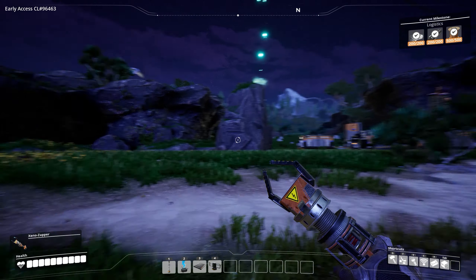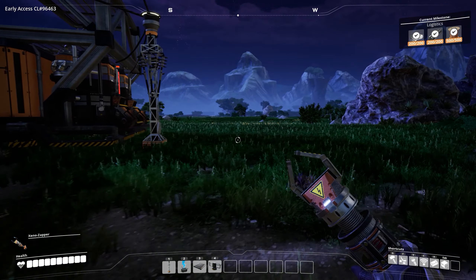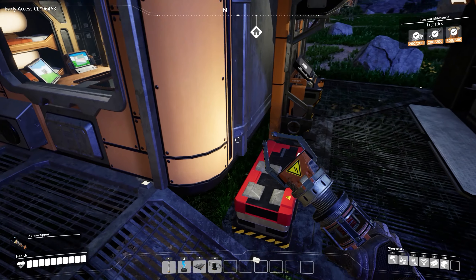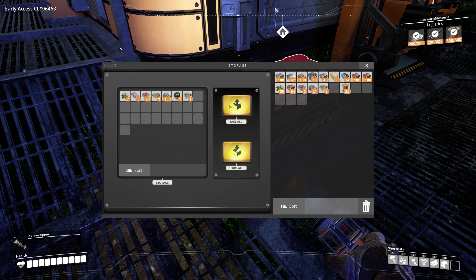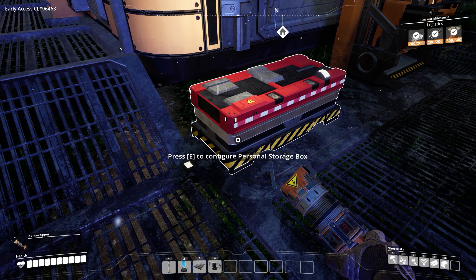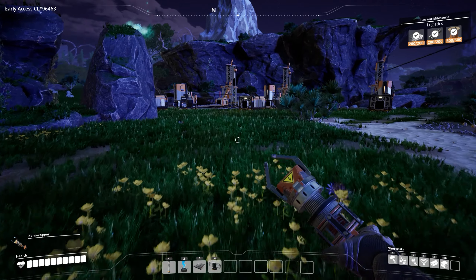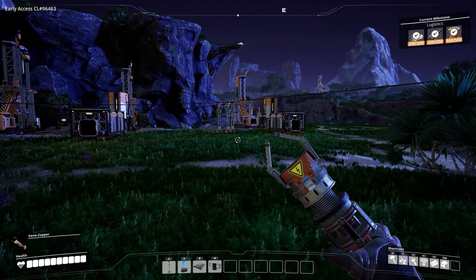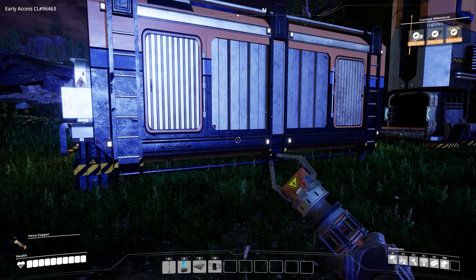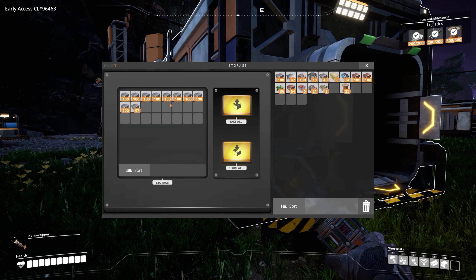Welcome back to another episode of Satisfactory. We just ran out of power, so while I refill this we'll talk about what the plans for today are. In the last episode we tried to — we are out, shoot. Top priority: in the last episode we started some light automation just to increase how much stuff we were producing. I managed to sit AFK for quite some time, so we actually have a decent amount of materials now.